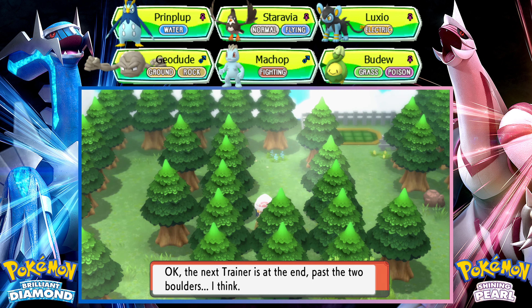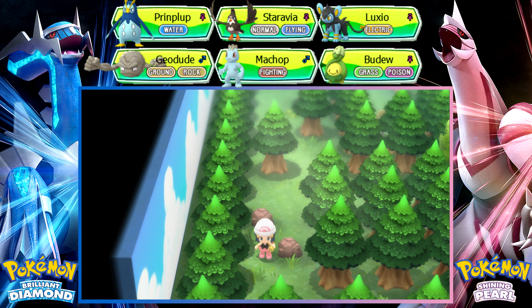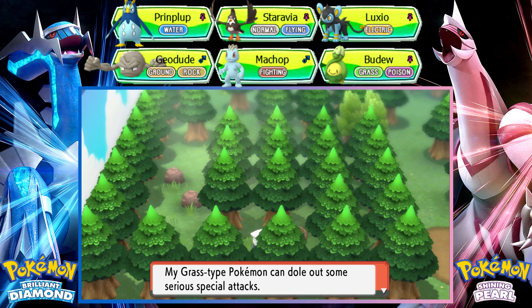Next trainer is at the end, past the two boulders I think. They just magically appear after you beat the first one I guess. There are two boulders right here — wow, I did not see that!